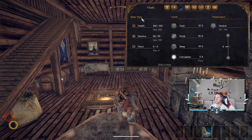Under the Vitals tab you have your basic stats — health, stamina, mana. Under Needs you have food, drink, sleep, and corruption. You always need food and drink on you, and you'll need to sleep to avoid getting tired and to get the well-rested bonus.